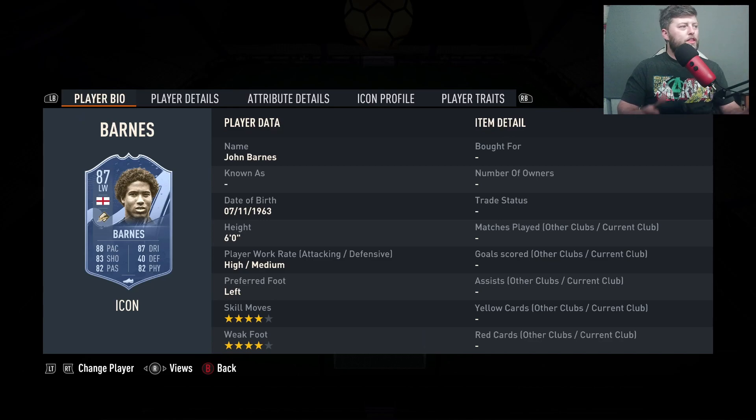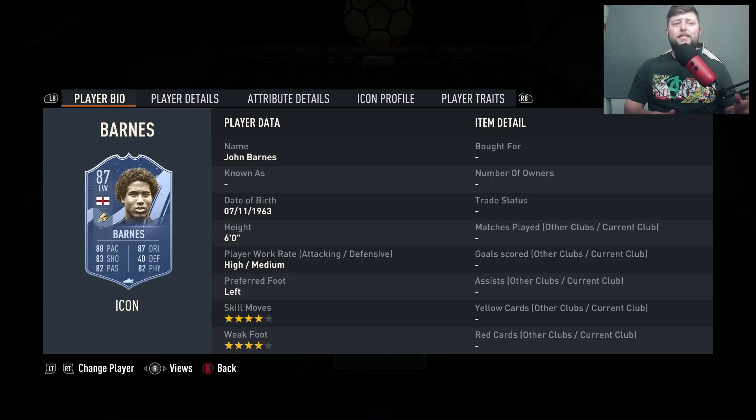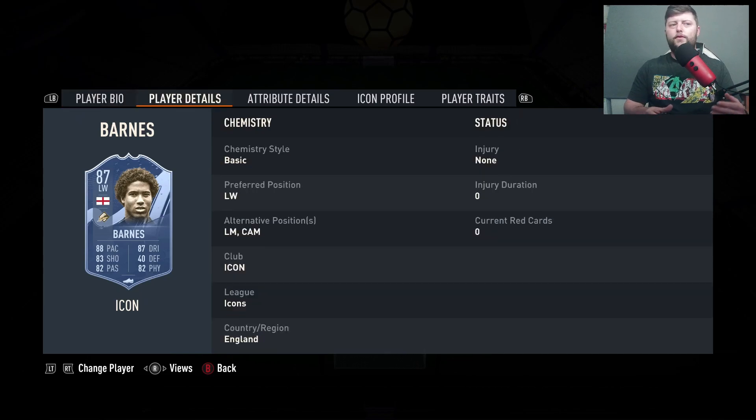We're going into a cheap icon next — John Barnes, the Mid variety of this card. The big thing that has really helped Barnes this year is going to be that alternative position. Obviously left wing or left mid still does a job. He's 6 foot, so he's relatively tall for the left wing role.